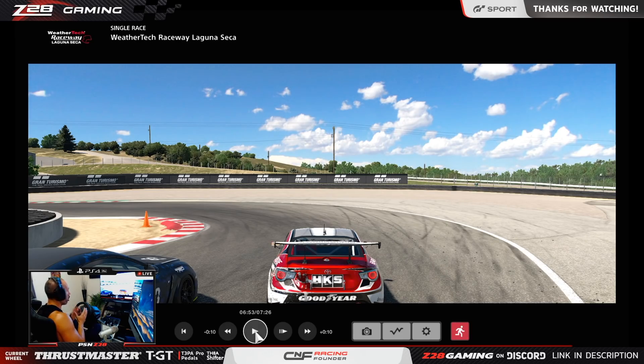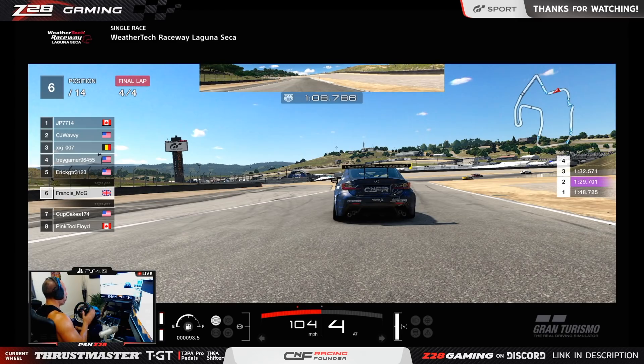Number two: trail braking — another extremely important lesson to learn. If you want to be up there in top split, in that A or A+ range, you need to know what trail braking is and how to perform it effectively. By trail braking, you're going to be able to maintain a much higher amount of speed going through certain corners. If you're just lifting and coasting through, you're going to be going too slow. The idea is that you can control how much the car oversteers or understeers by giving it a little bit of brake to keep it from going too wide.